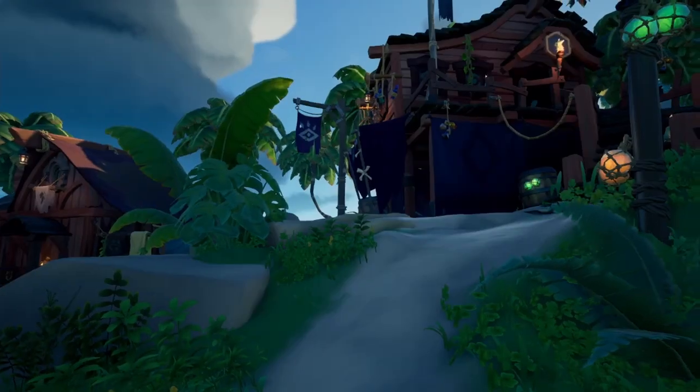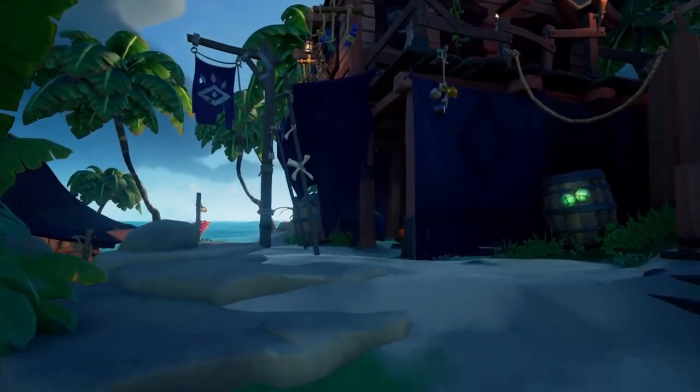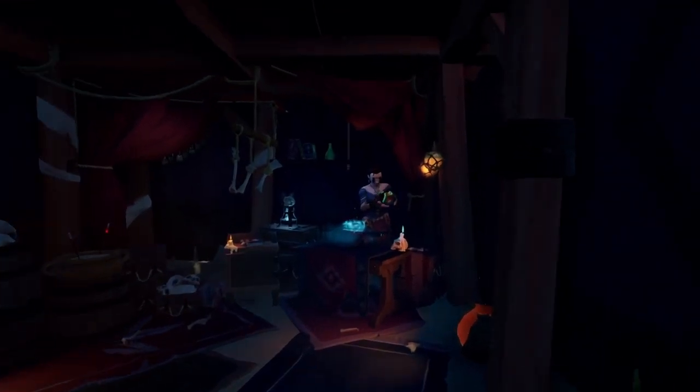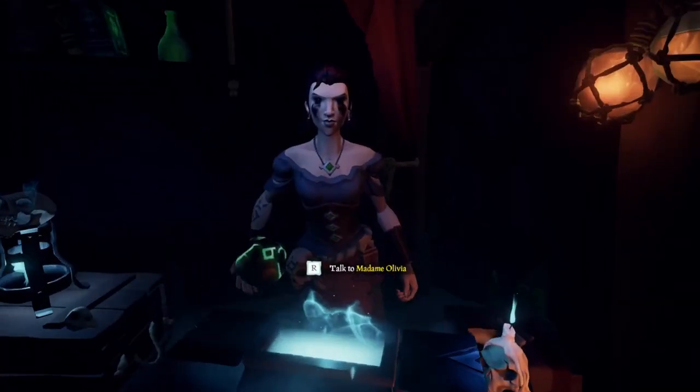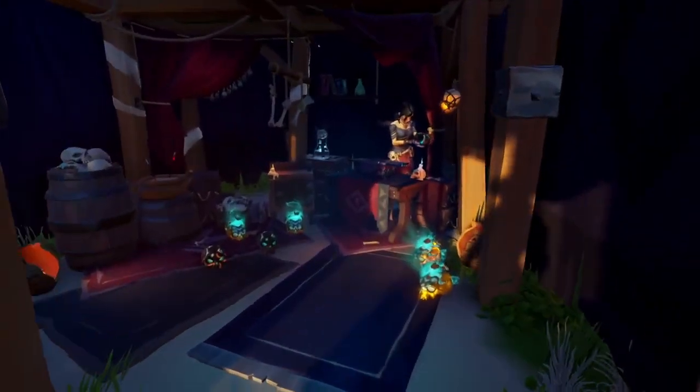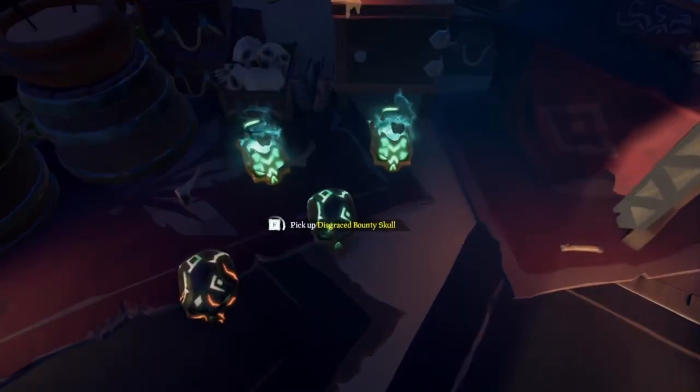The second faction that you can find is marked by a purple flag with a lighter eye symbol. The Order of Souls will give a bit of a spooky aura around it, and will always be located under the Pirate Emporium, which we'll go over a bit later. It's here that you can hand in any skulls that you find, and the faction representative of the outpost will always have a name starting with O.